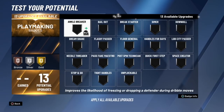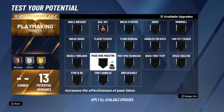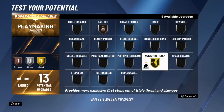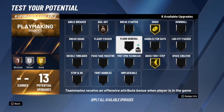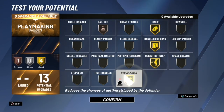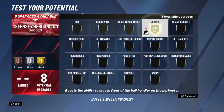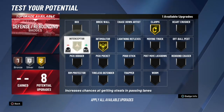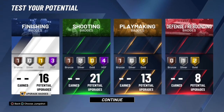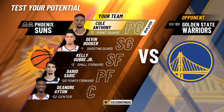For playmaking badges, you want Bronze Bailout — one of the most overpowered bronze badges in the game — Gold Quick First Step, Gold Dimer, Gold Handles for Days, and I'd go Gold Space Creator over Gold Pluckable. For defense: Gold Clamps, Gold Intimidator, and Silver Interceptor. In total we have three Hall of Fames in finishing and four Hall of Fames in shooting — this build gets a ton of badges and is going to be really good.